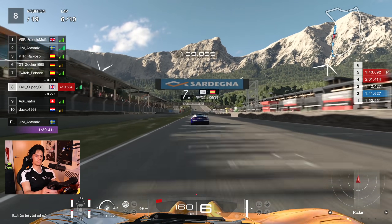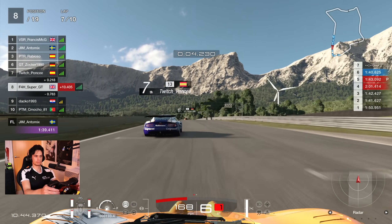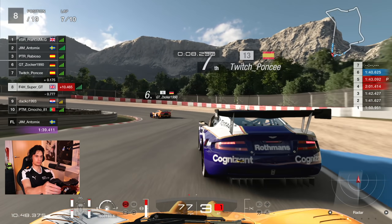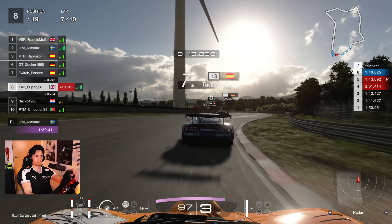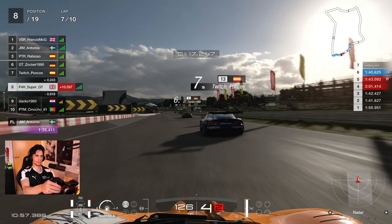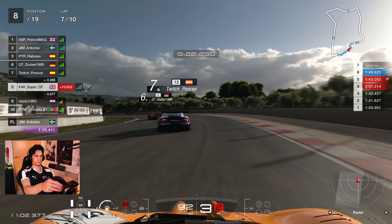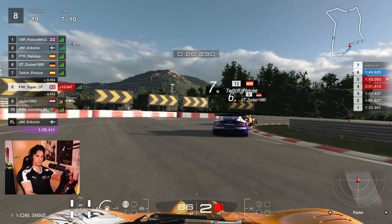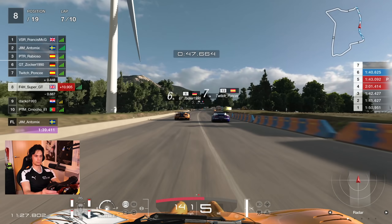A couple of people in the pit lane, so we go up into eighth with Zocca just out of the pit lane in front. Making some progress now — as we go onto lap seven, fifth place is within sight. It might take a herculean effort for fifth to happen, but sixth is very much in sight, and that would be my signature move.